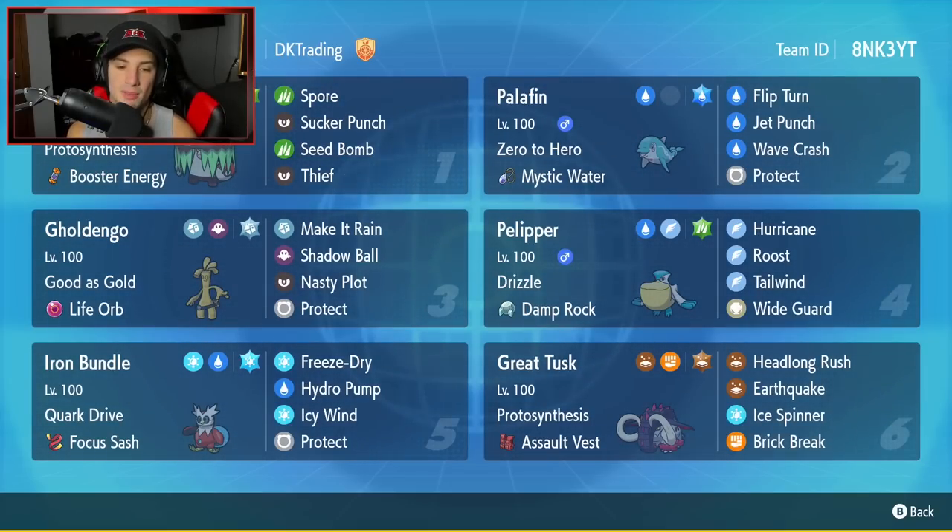Bottom left is Iron Bundle — super fast, hits really hard, great for speed control. This one has Covert Cloak with the moveset Freeze-Dry, Hydro Pump, Icy Wind, and Protect, which I believe is the best moveset for Iron Bundle.